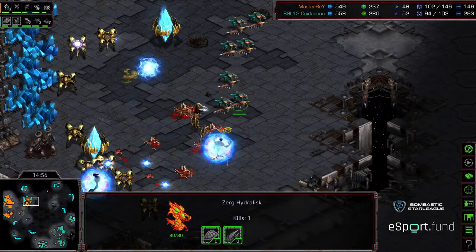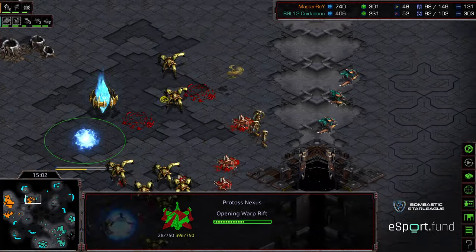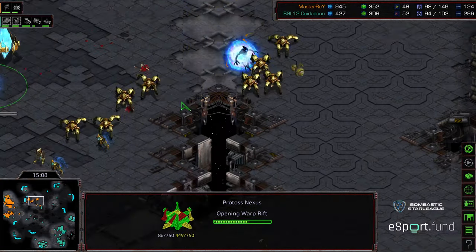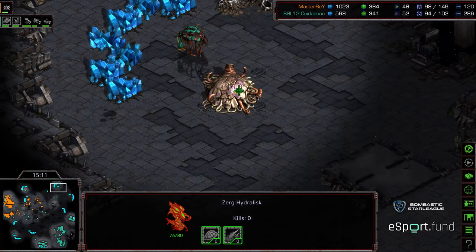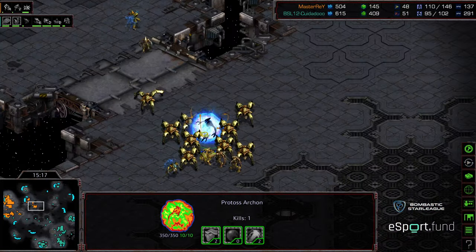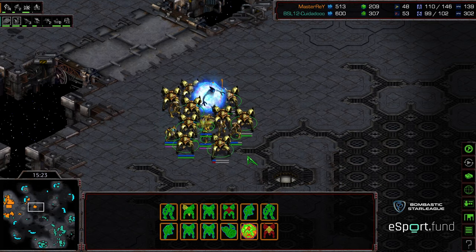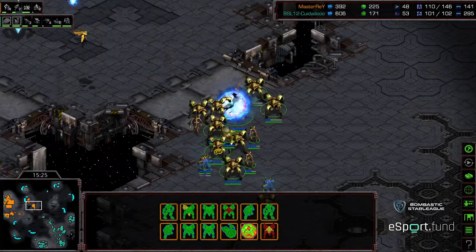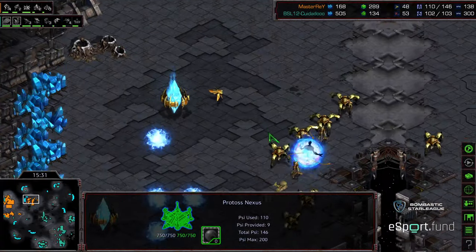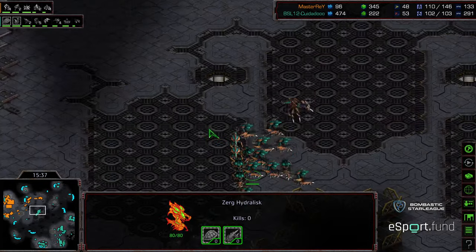I believe there's finally an observer overhead where Master Ray will be able to detect these lurkers. He has plenty of dragoons if he can get them in position. Looks like he is going to clean up this attack force, only losing a cannon. He is going to be able to establish his third. But Zeddy is sitting at 52 drones and taking another base in the upper right-hand corner. So despite everything, Zeddy is behind overall in macro, back about 10 supply, but he's kept Master Ray on two bases for an extended period.